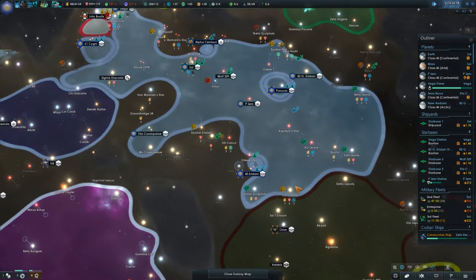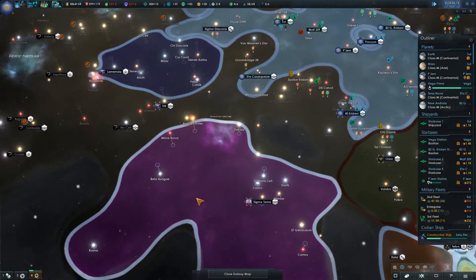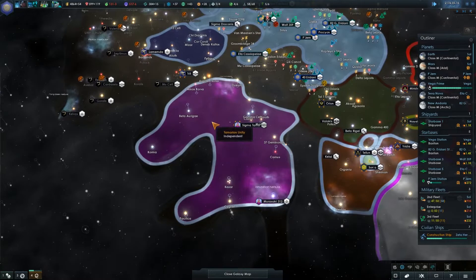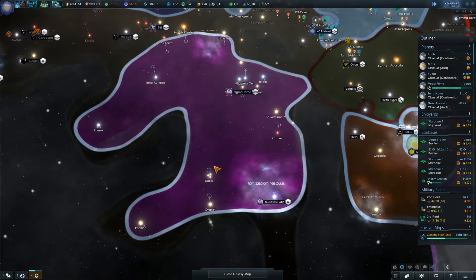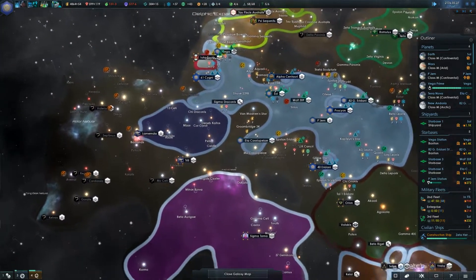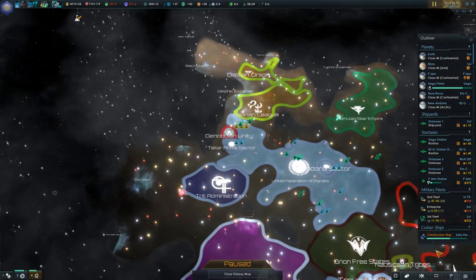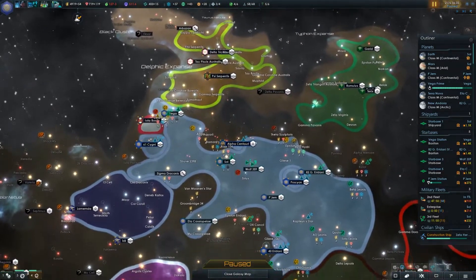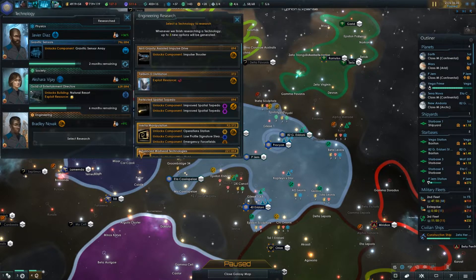We're just going to keep an eye on things and build up over time. Oh, they just expanded again — a lot of territory but only two colonies. That's kind of wasted size, whereas we have a lot of colonies in the space that we have — at least that's what I'm attempting to do.